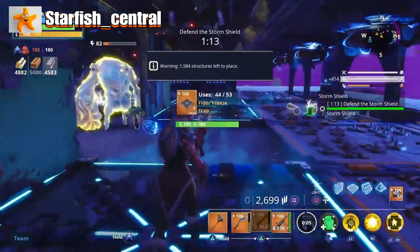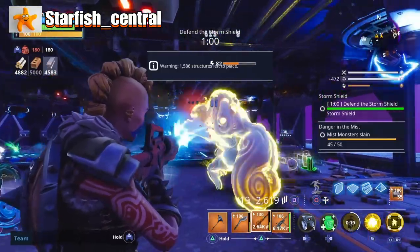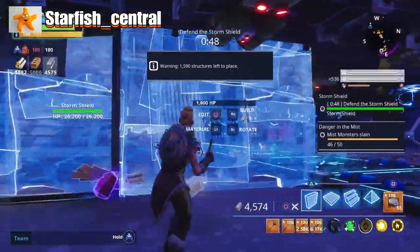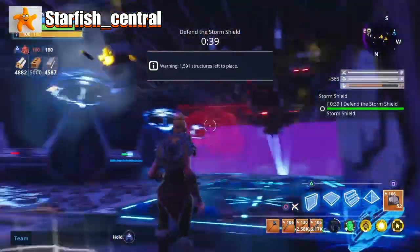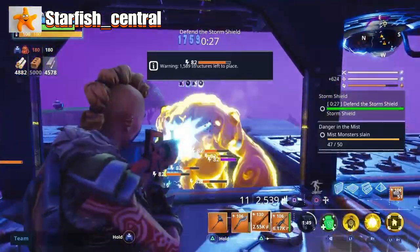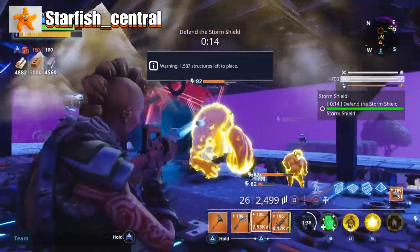Come on! No — check out the smasher! It just seems to be the smashers that are getting through at the minute. Protect the fort! Why does it not let me put a floor trap down? Husk! Smasher! 14 seconds.